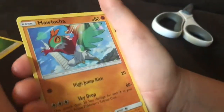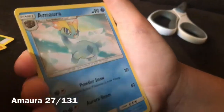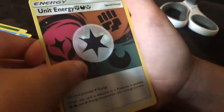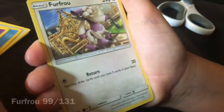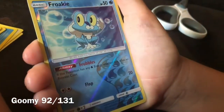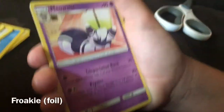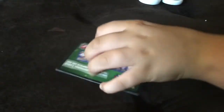Leaf energy, Hawlucha — I like Hawlucha — Amoura, Unit Energy, Bergmite, Honedge, Furfrou, Skiddo, Goomy, a nice foil Froakie right there, and then a Meowstic. Froakie again. Another green code card! Please let the last one be a good one or it's a waste of twenty dollars.